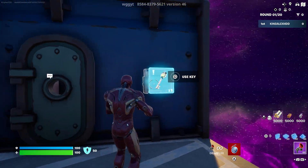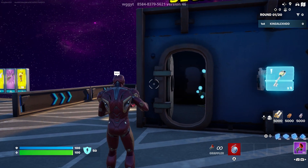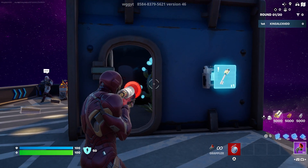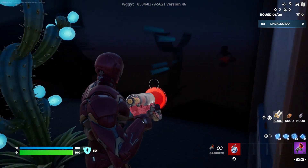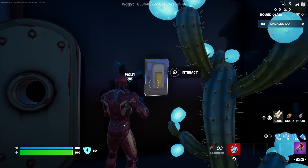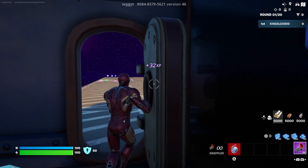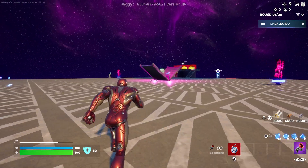Once you have around 15 keys, come over here to the secret room and interact with it to open the door. Go inside — watch out, don't get hurt. There's going to be an interact button right here. Interact with it and that's the AFK XP spot — that's all you need.